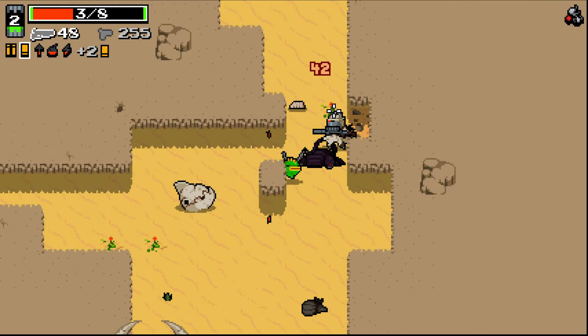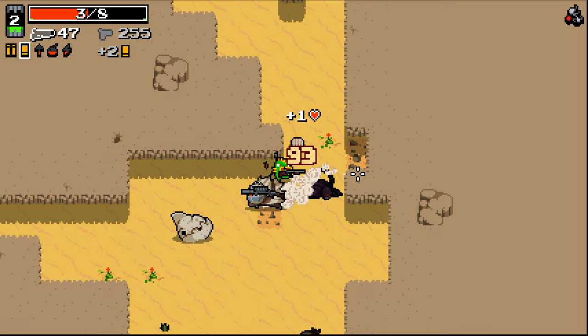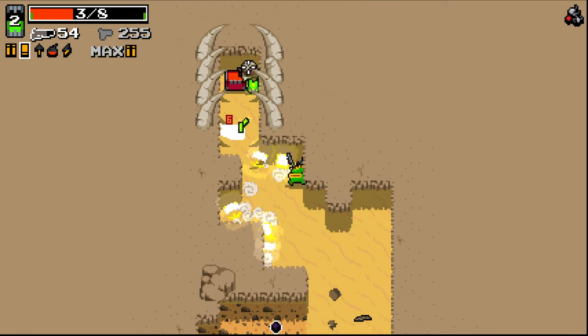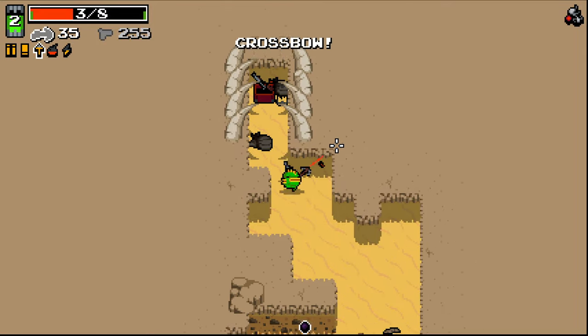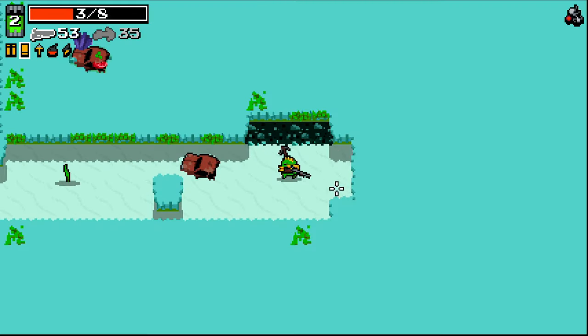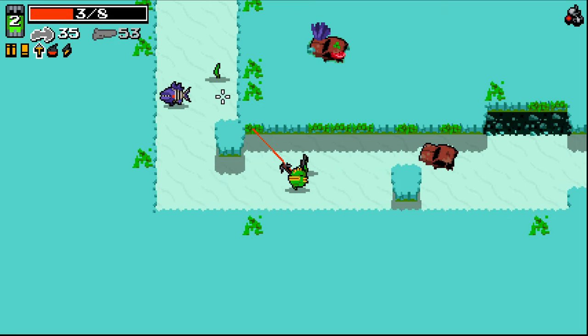We'll go down here, why not? Don't want to go down there quite yet. That's what I'm looking for right up here — crossbow as well. I think I'll take both. Thank you. We'll see if we can get a bolt marrow going on. Maybe we shall see.